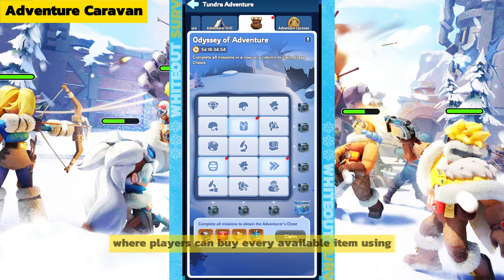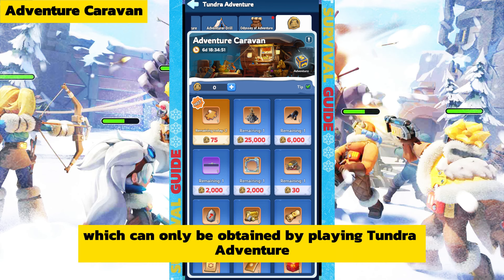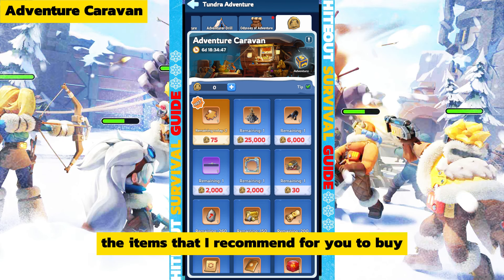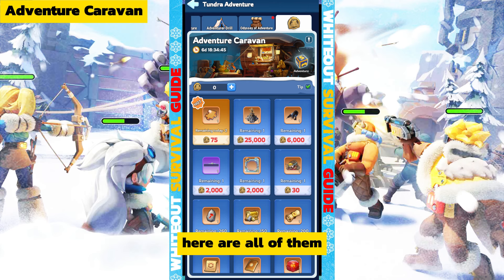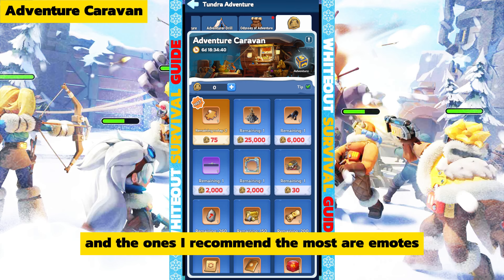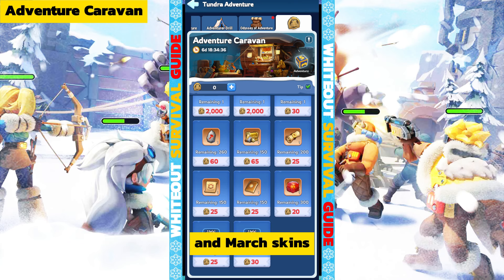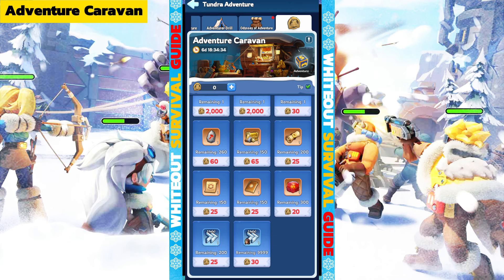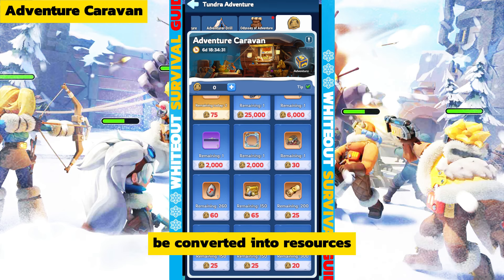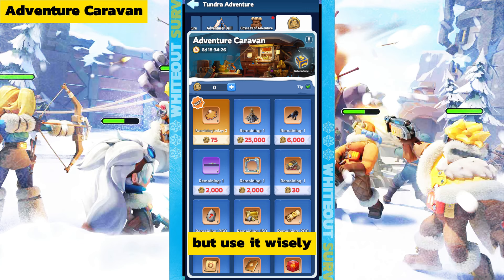The last feature in this event is the Adventure Caravan, which functions like a shop where players can buy available items using adventure coins obtained by playing Tundra Adventure. The items I recommend buying are everything except the speed-up items, with my top recommendations being emotes, city skins, avatars, and march skins. Remember: after the event ends, any remaining adventure coins will automatically be converted into resources, so don't save them — use them wisely.